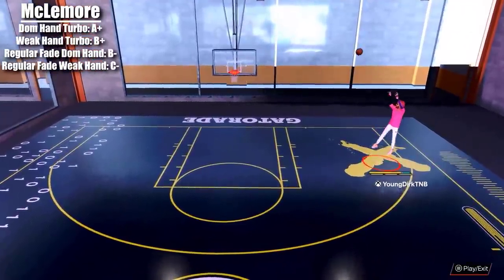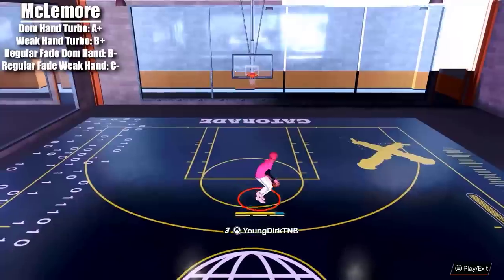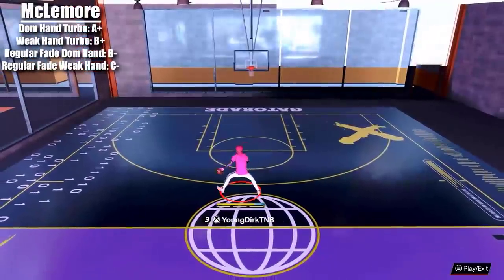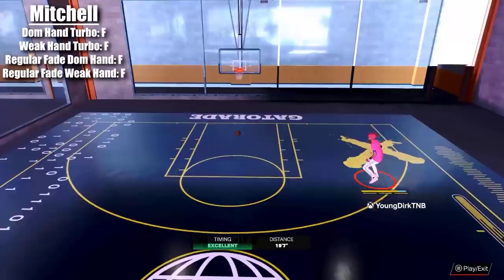Ben McLemore is one of the best small guard fades in the game. Both sides are very good, especially the dominant hand side — this is what I use on my 6'4. The regular fade to the dominant hand is not too bad, and the weak hand side is just okay.